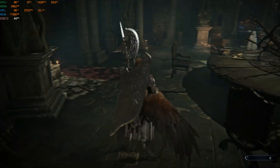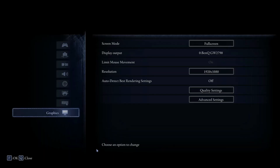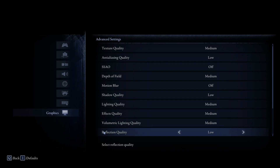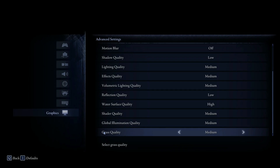Chapter 2: Optimized In-Game Settings. Head into the Graphics Settings and make these changes. Resolution: your monitor's native. Texture Quality: Medium. Anti-Aliasing Quality: Medium. SSAO: Off. Depth of Field: Low. Motion Blur: Off. Shadow Quality: Low. Lighting Quality: Medium. Effects Quality: Medium. Volumetric Lighting Quality: Medium. Reflection Quality: Low. Water Surface Quality: High. Shader Quality: Medium. Global Illumination Quality: Medium. Grass Quality: Medium. V-Sync: Off. Ray Tracing: Off. Frame Rate Cap: Uncapped or 60 FPS. Apply changes and restart the game.